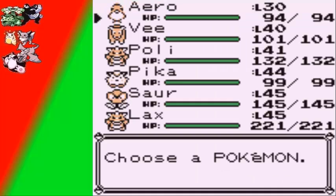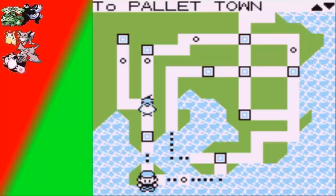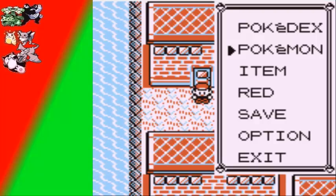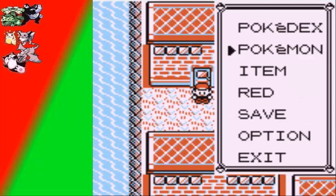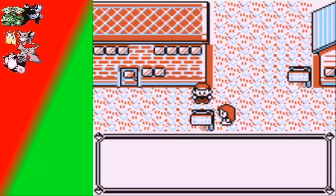I went right ahead and named him Arrow, and also went right ahead and taught him Fly. Fly basically lets you visit any town that you've visited before. I'm not really going to be using Fly — in fact, some people have actually beaten this game without even getting HM02. It does free up a little bit of inventory space.